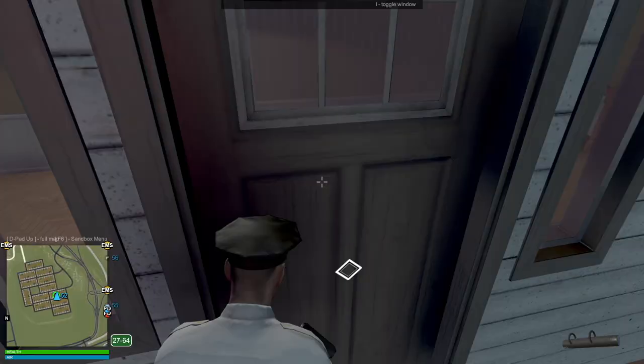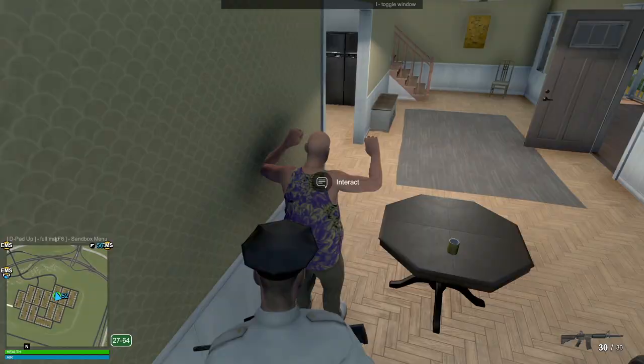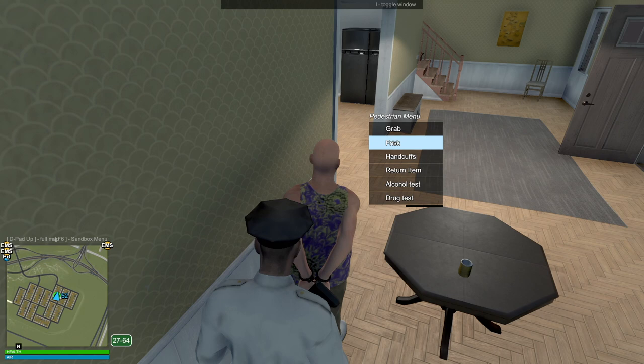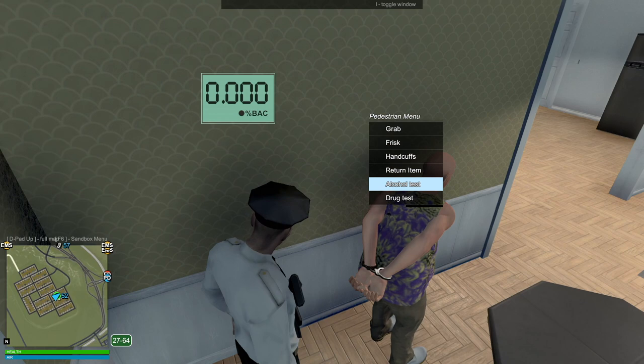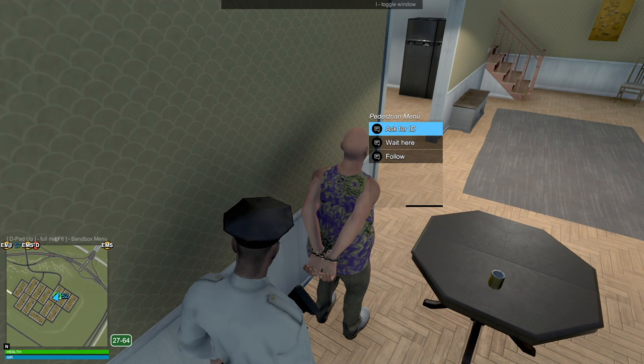Here we go — someone is in here and they do seem to be intoxicated. Put your hands up. I want to clear the house. We're going to arrest them right away. They're in their own house drinking, which isn't illegal, but let's see what they have on them. Alcohol test — you can't be carrying a weapon while drunk. The limit is 0.08 and this person is way over it. Let's grab that ID — Angelo Tate, you are not going to be having a good day.